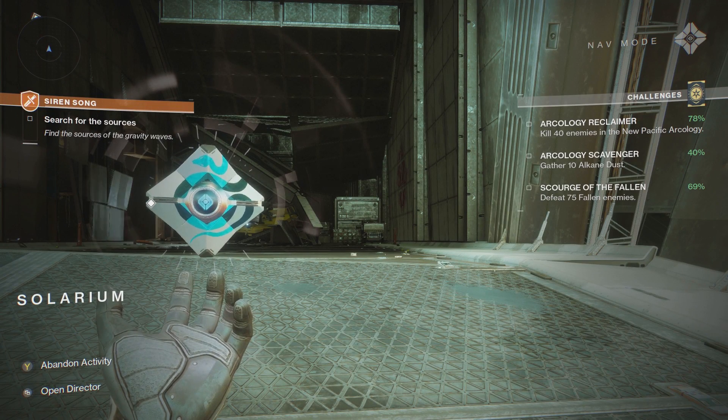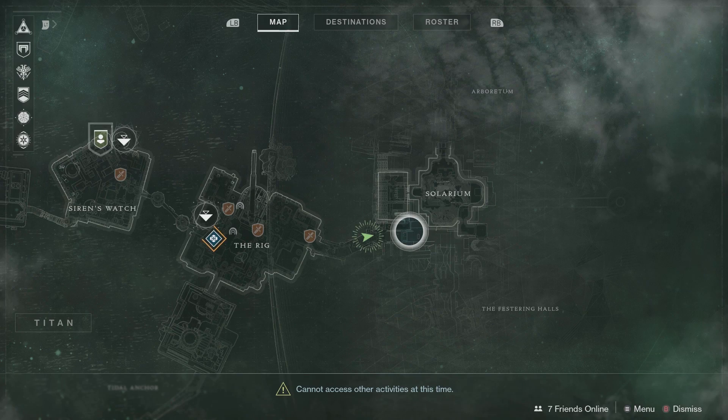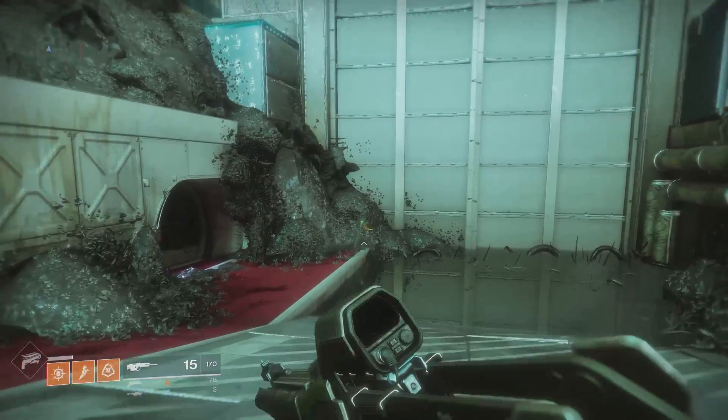Hey, what's up everybody. This video will be showing you where to find the new Pacific Ecology so you can complete the Ecology Reclaimer Challenge. The Ecology is found on the east side of the map, and to get there you will need to go through the rig area using a side entrance.